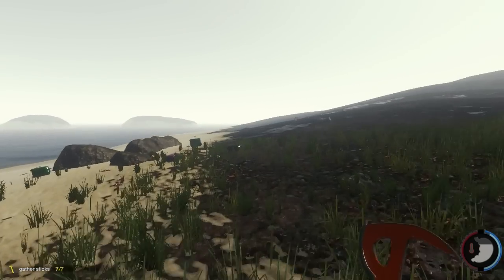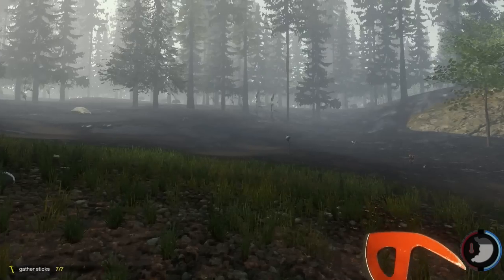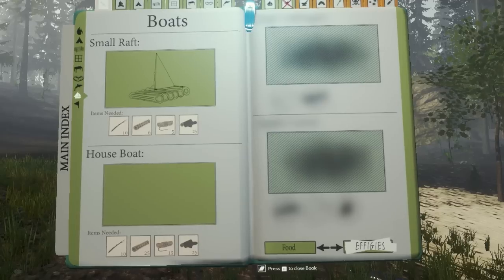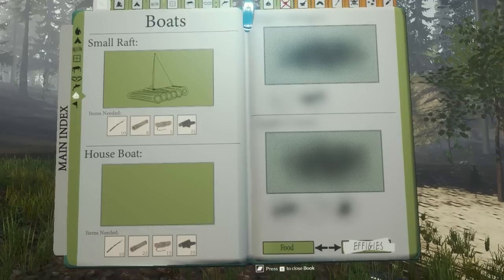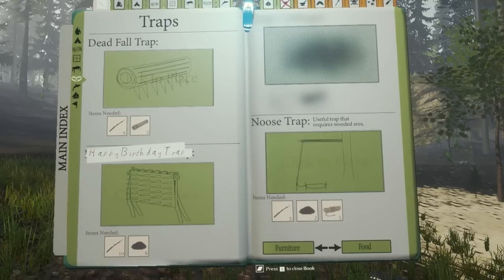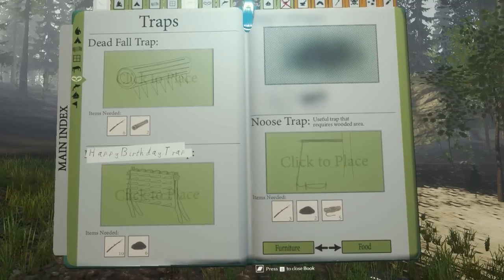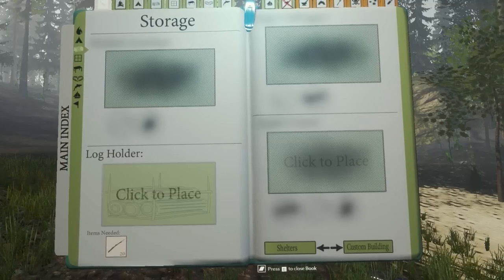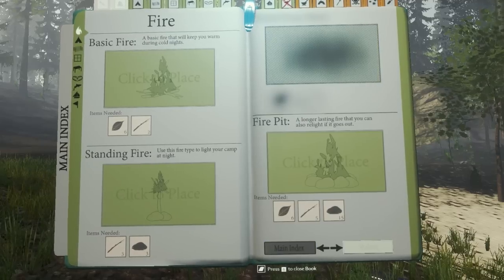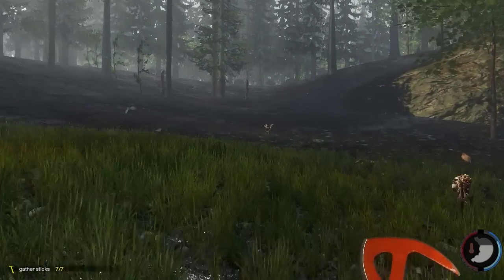I've gathered a good amount of sticks. I can get gardens, boats — I want a houseboat, that sounds freaking amazing. Can't build it though. Traps — I need to make some traps. I don't know what this item is. Those are rocks, those are sticks, that's some kind of string. That's furniture, storage, a log holder — that could be nice. Let's head back to base and start working on stuff that'll save us.